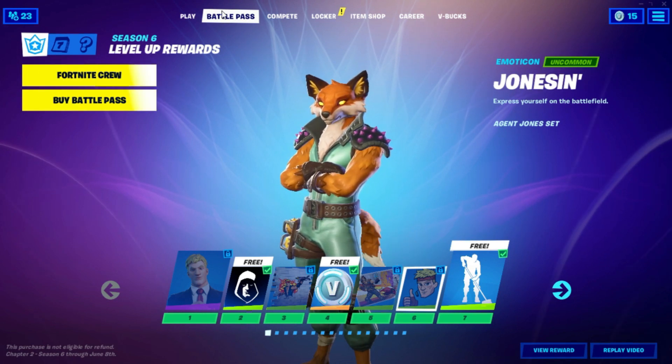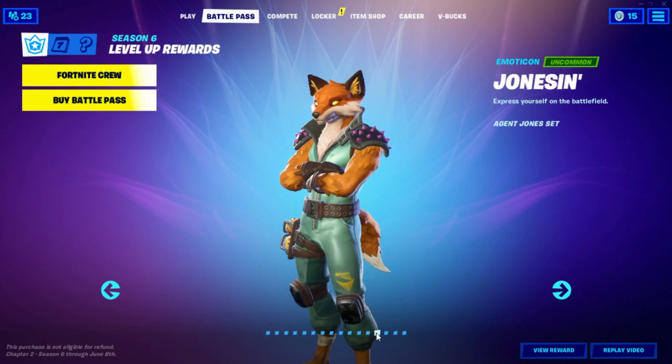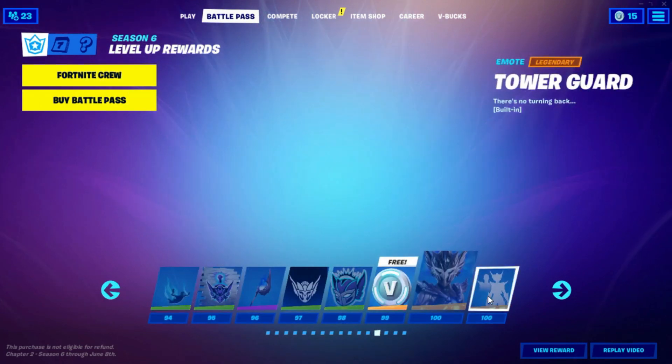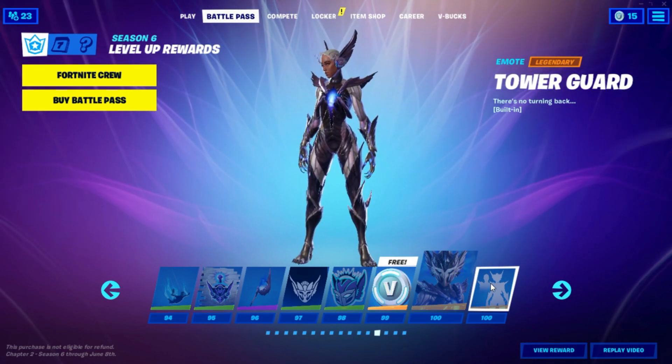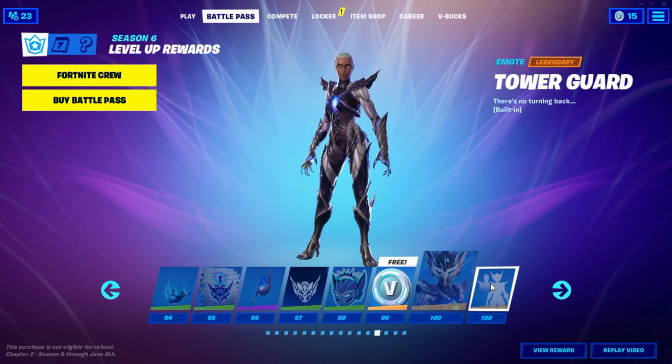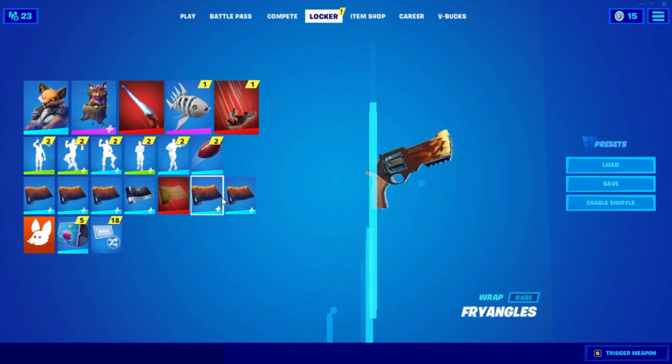To get the Sir Burger skin for absolutely free, first go into Battle Pass and pick any amount you like — just let it play out. If it doesn't play out, just wait 10 to 15 seconds and you'll be good to go. After that, go into Locker, go into Reps.